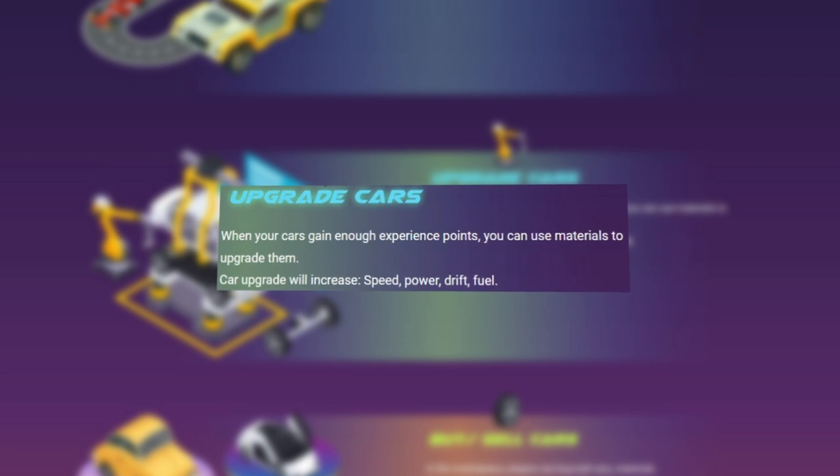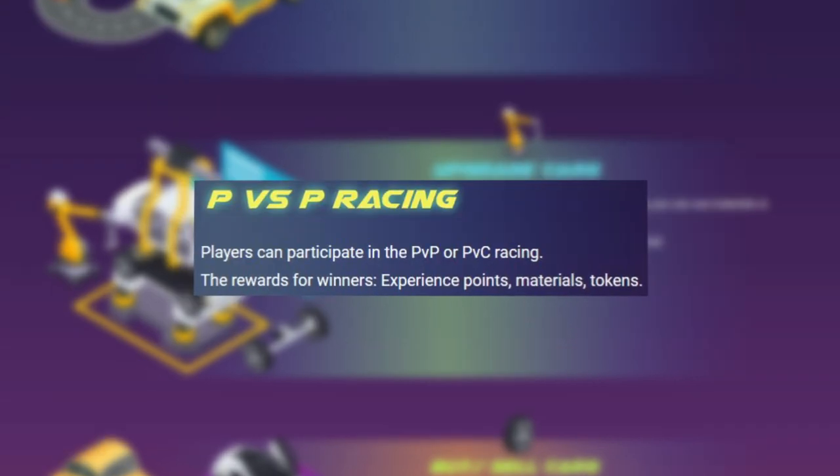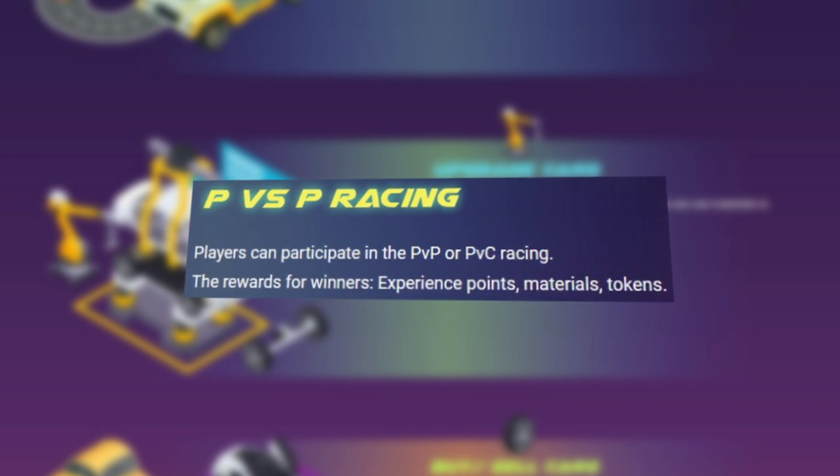Each vehicle has 4 stats: Speed, Power, Skid, and Fuel. As a CryptoCath player, your task is to win games in order to gain experience points and materials.